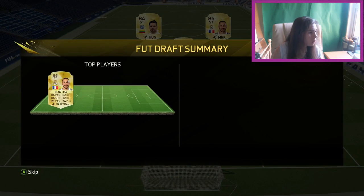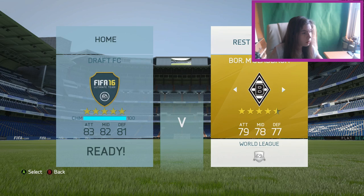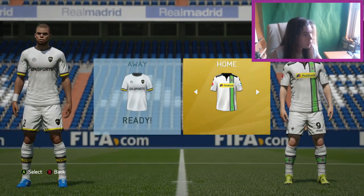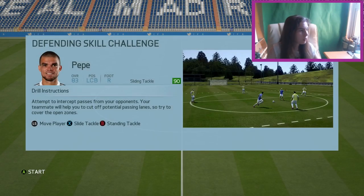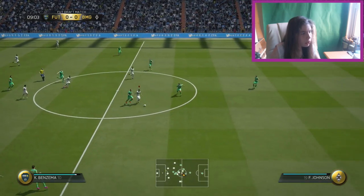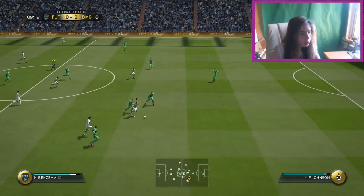So this is our first draft summary — Bale as well. We're going to play Moenchengladbach because I don't want to lose. So hopefully Benzema and Falcao can lead us to victory. Benzema, just run!